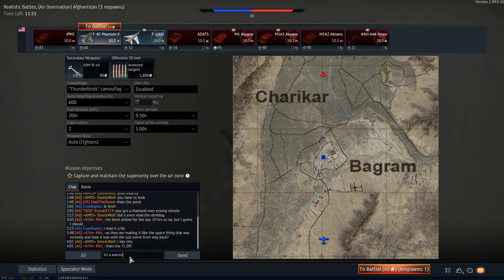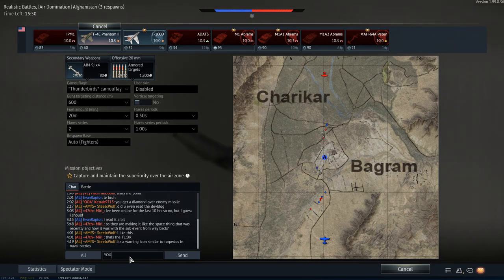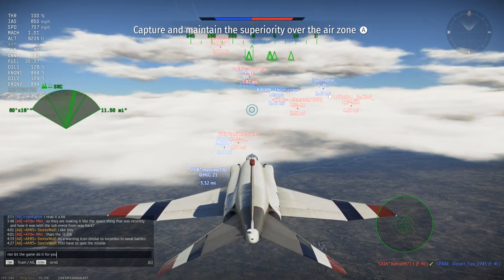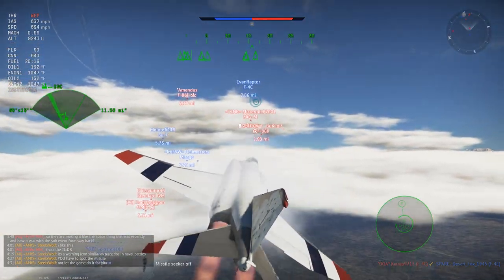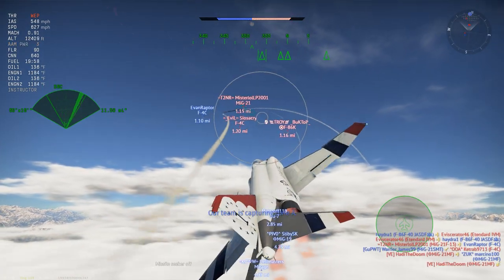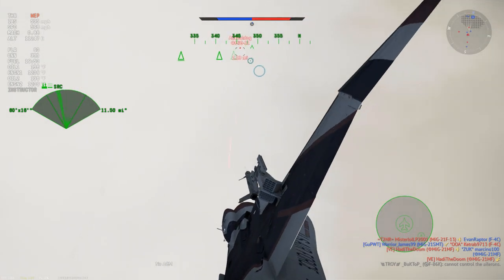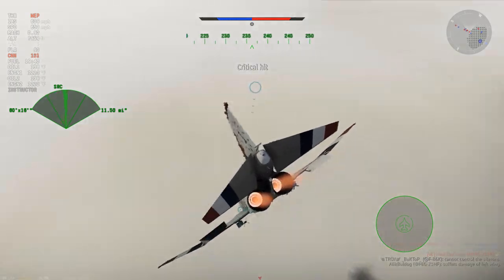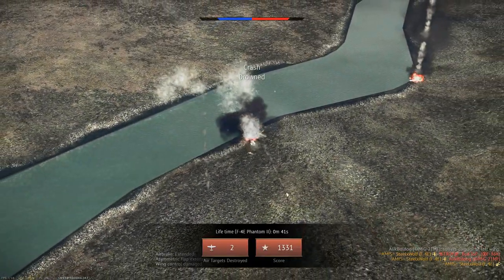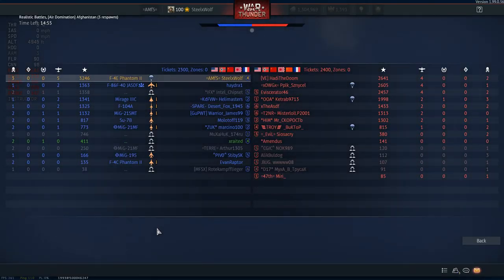It's a warning icon similar to torpedoes in naval battles. You have to spot the missile — it only appears when the missile is burning. We don't earn anything for this game. I hit the multifunction menu key and so I couldn't pull out my air brakes. Whatever — you only get three spawns.